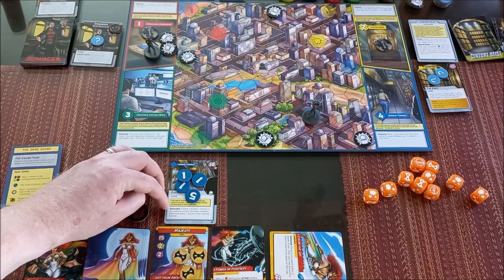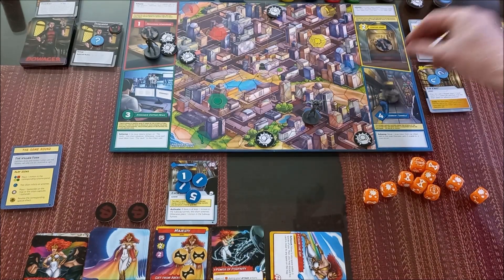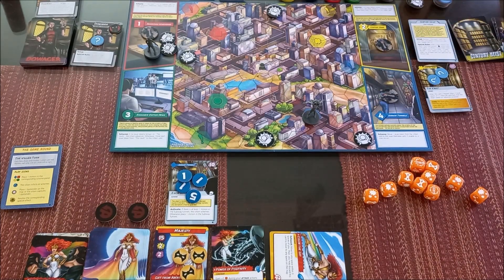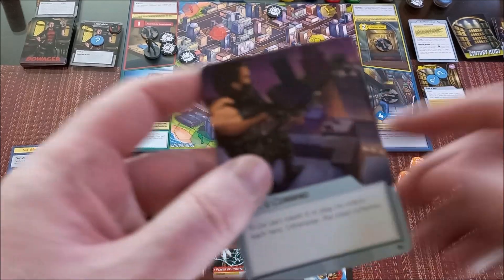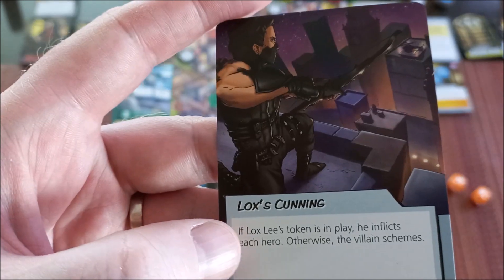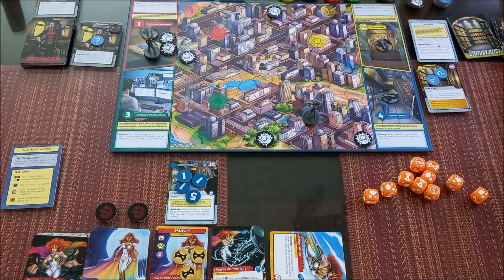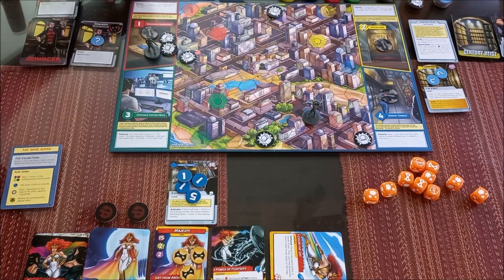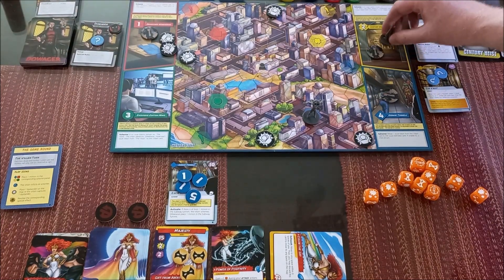The threat phase check: if there is at least one minion in the Subway Tunnels, the villain schemes; otherwise place a minion. There is not one, so we place a minion. Then the issue card: 'Lock's Cunning' — if Lock's Lee token is in play, he inflicts; otherwise the villain schemes. The villain schemes. If the vault is on the open side, the villain advances. The vault is open, so the villain advances to Century Bank.